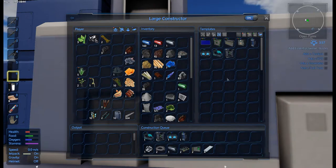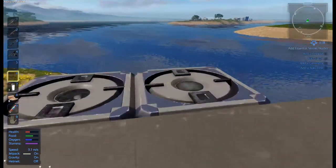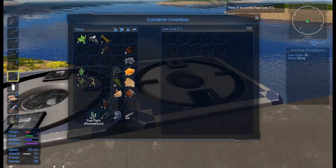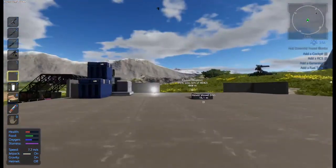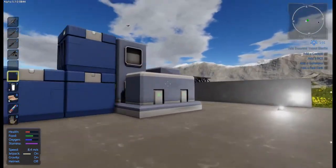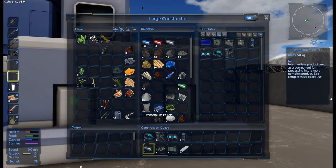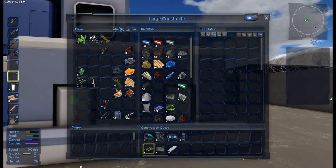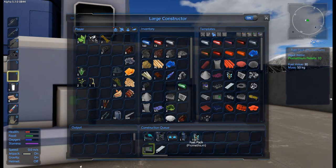Things have stopped. Why have things stopped? Are we out of power? Let's go and have a look over here. We're out of power. That's okay, I can do this again. Yeah, totally out of power. We're going to have to go looking for some promethean. I've got a few there. Whilst this is all building up here, let me make another hundred of those promethean pellets. Yeah, let's do that.